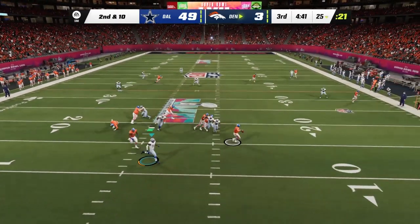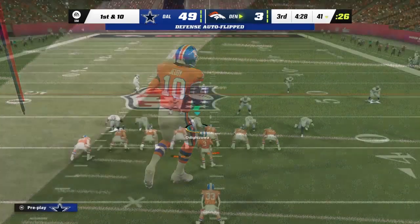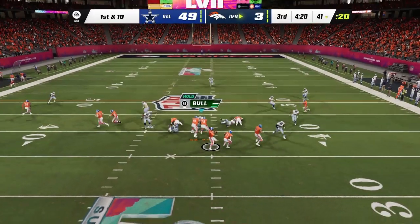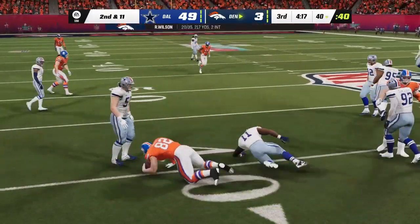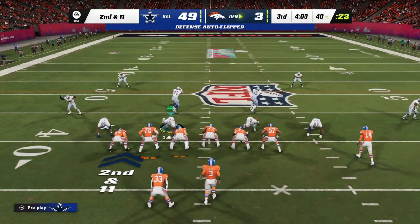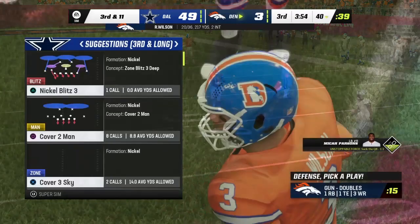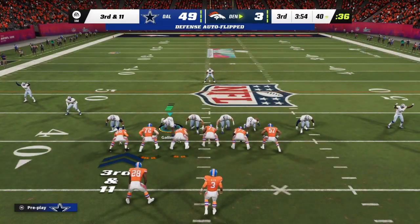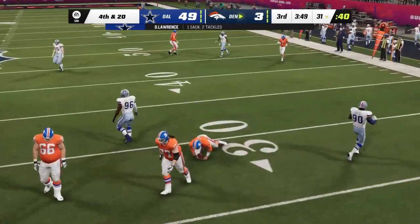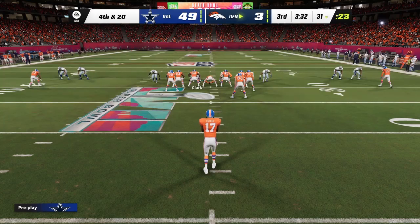Wilson flushed to his right — caught by Jeudy, past the 40 before going out of bounds. On first down Wilson fires quickly — complete but brought down losing yardage back at the 40. Second down — too low, KJ Hamler the intended receiver, incomplete. Third down — Wilson is pressured and has to eat this one — down he goes. DeMarcus Lawrence with a sack. The Broncos send out their punter for his fifth kick of the night.